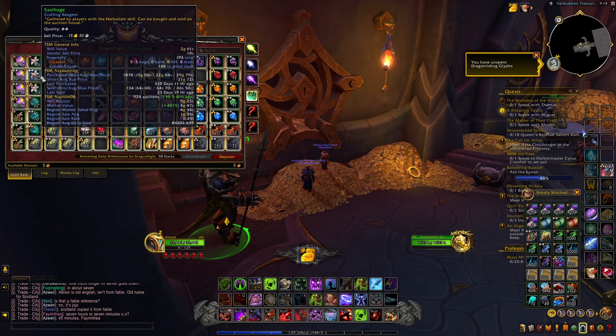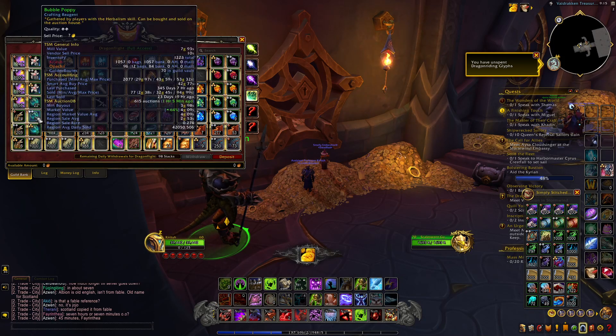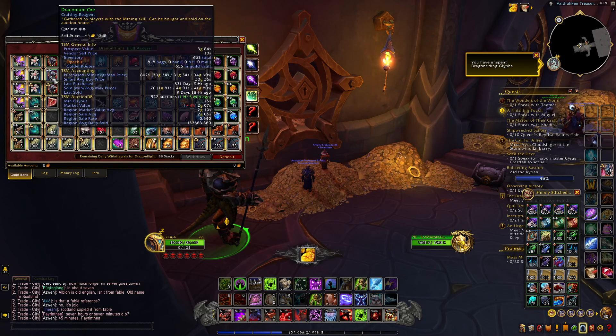Then we got our Saxifridge — or whatever it's called — and it's selling for quite a bit more gold than what it was at the start, so that's good to know. And then we got our Bubble Poppy Draconium, which is tanking in price really badly. It was around 2-3 gold per unit, and now it's under a gold.